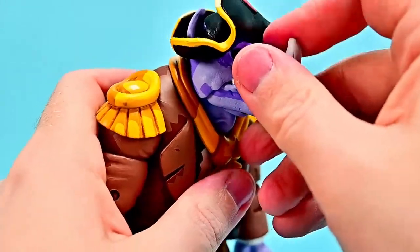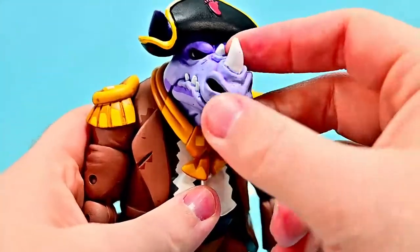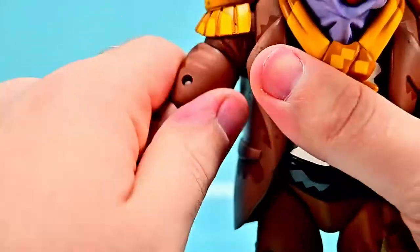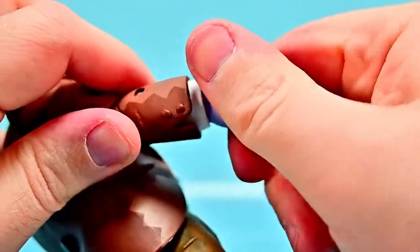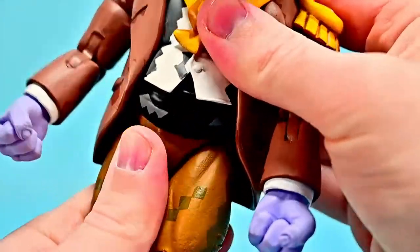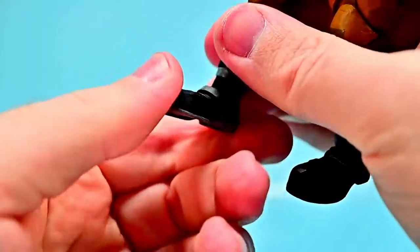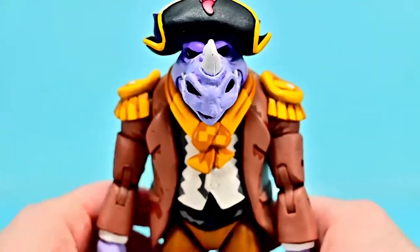Rocksteady's head articulation is just like Bebop's - can look up and down with the neck joint exposed when pulled down, and can open the mouth and look side to side. Shoulders are real stiff and can come up just over 45 degrees and rotate around. Bicep twist, double elbow joint, wrist twist and flex, ab crunch and twist in the middle, hips up 90 and out to the side, thigh twist, double knee joint, shin twist at the top of the boot, and foot flexes and twists side to side. He's stiffening up, making it hard to get many of these movements.